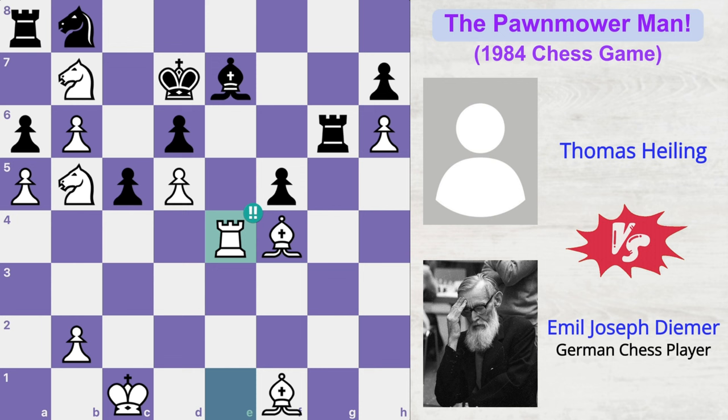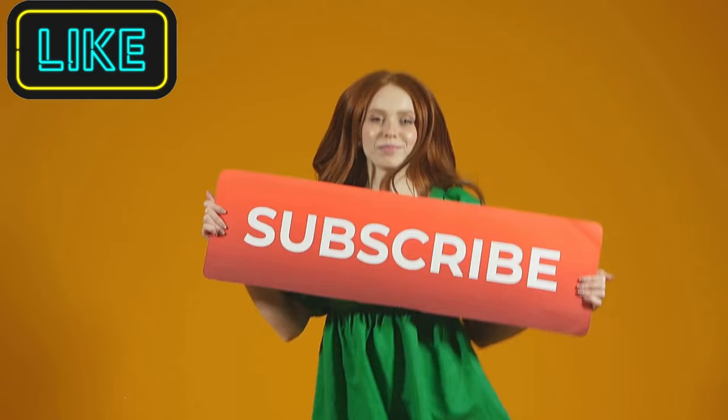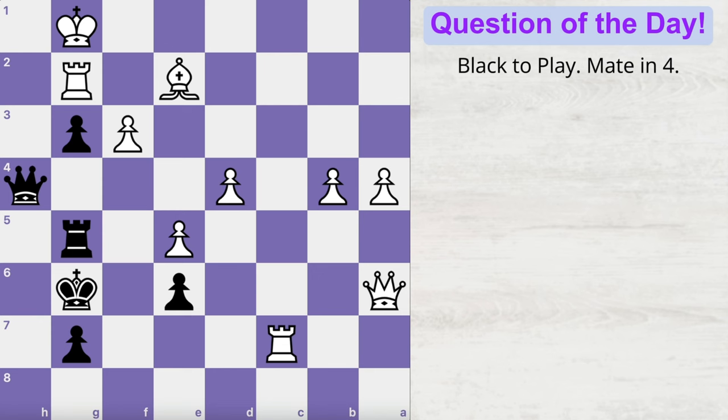I'm sure you must have enjoyed watching this game, so like this video and subscribe to my channel. Here is a challenging position for you: white is up in material by 10 points, but black can finish off white's game in just 4 moves. Can you find the winning moves for black? Let me know your answers in the comments box, and I'll see you in the next video.